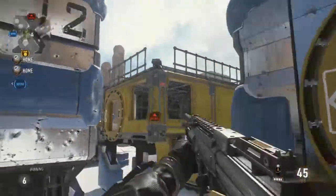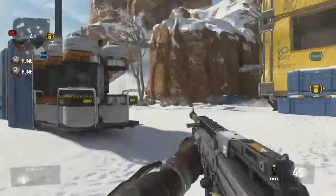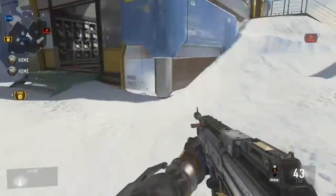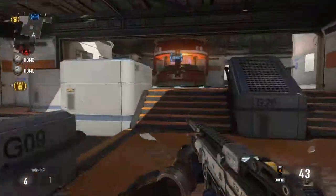You grab it, throw it over, kill everybody. After you're done killing everybody, people are spawning — probably not that far away — but you have enough time to pick it up. It'll probably be somewhere around this area right here. You just pick it up, slide and jump, and you're good. Those are two points — better than one point, and it's a little bit easier.